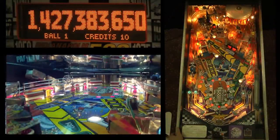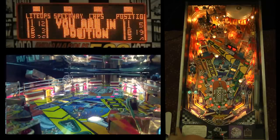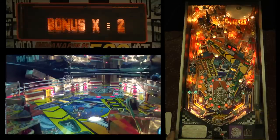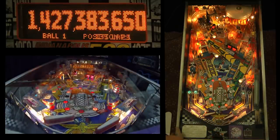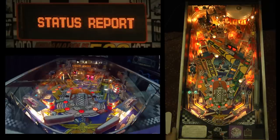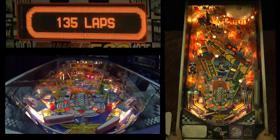Triple playfield scoring is ready — that's one of the remaining modes. I actually only have three modes left: light extra ball, wrong turn, and triple playfield. I'm going to try a tactic where I want to get triple playfield last. If I get triple playfield right before checkered flag, I may be able to get checkered flag at triple value, because triple playfield is three times the playfield scoring for 30 seconds. Shooting the right ramp enough times will advance the mode.